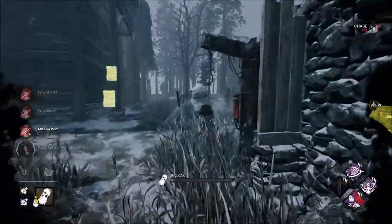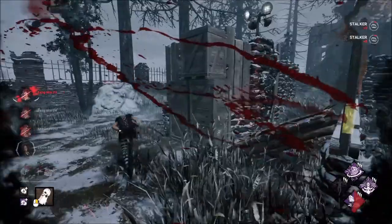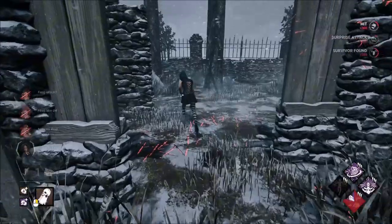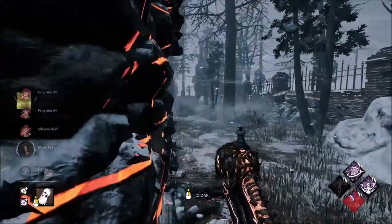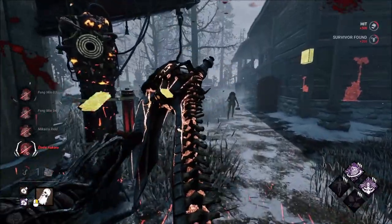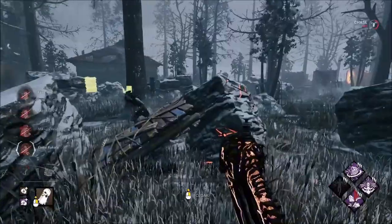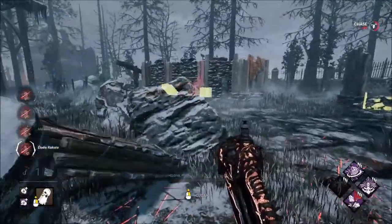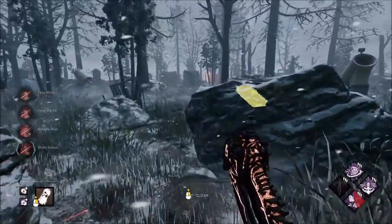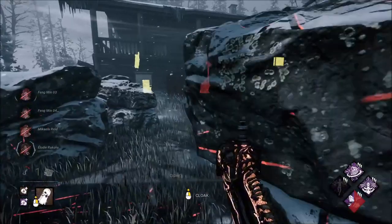Let's go here, interrupt. Maybe we can get some value here. She has two pallets — actually three — she could possibly vault here. I think they know about Dissolution though, so they're trying not to do it.